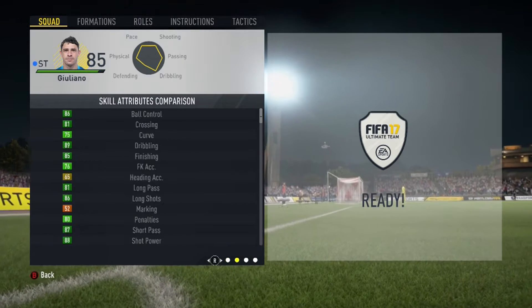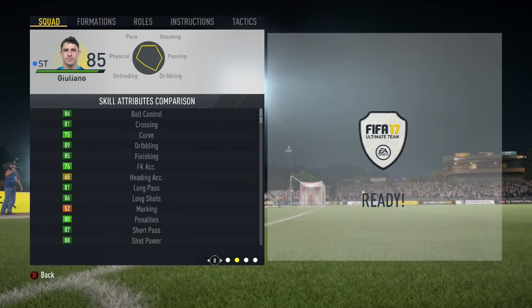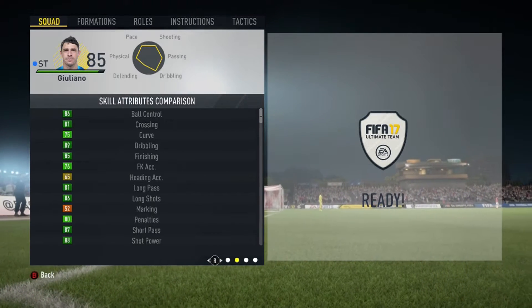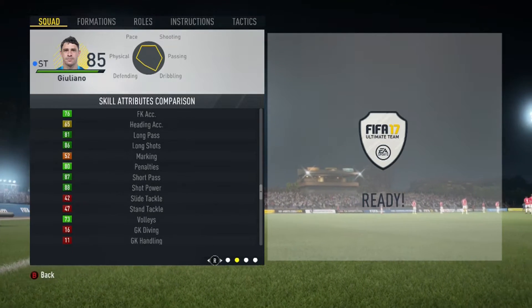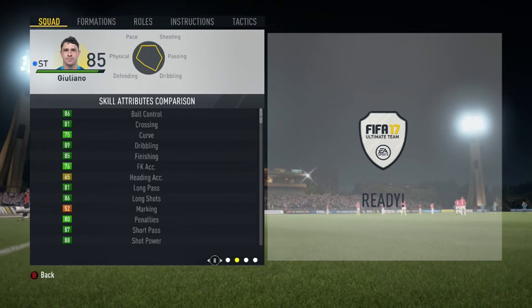Along with these physical stats, he's got 86 ball control, 89 dribbling, 85 finishing, 86 long shots, 87 shot power, and 88 short passing.